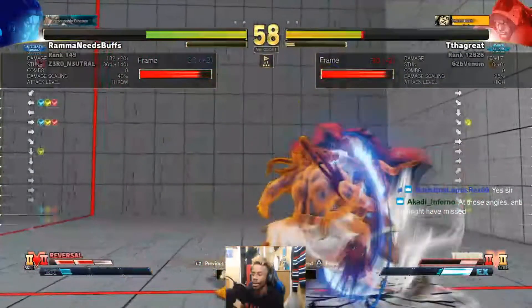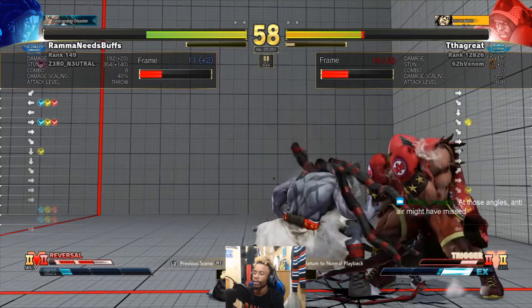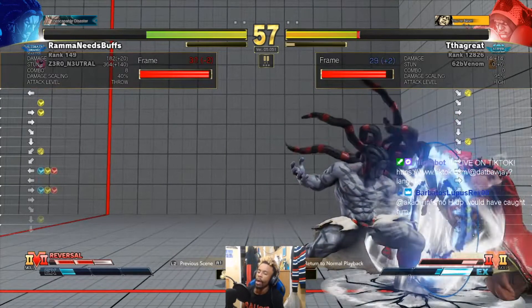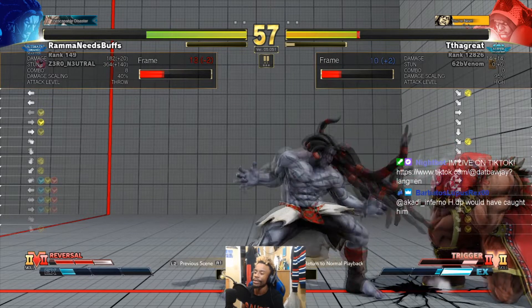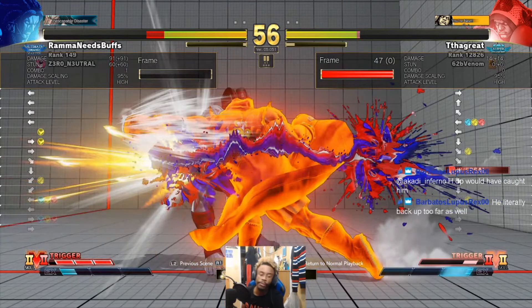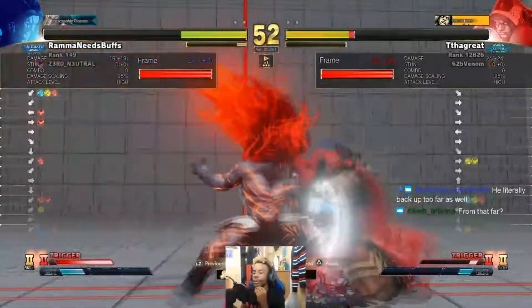This sequence right here is all for corner presence. All for corner presence - Cali wants to get Balrog to the corner as fast as he can. Now what I wouldn't have done in this situation was that back dash, because Balrog had an EX straight coming, which is the reason why he got hit. So that was a good challenge on his part.